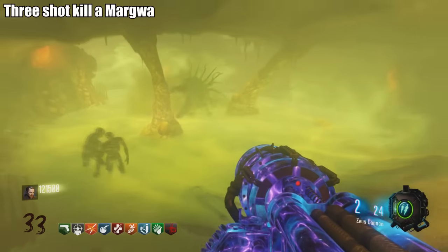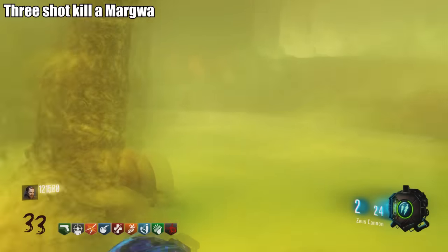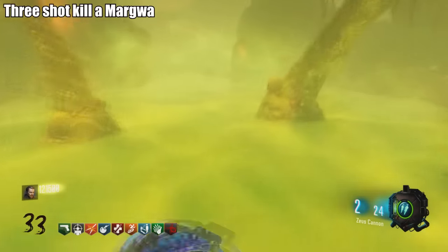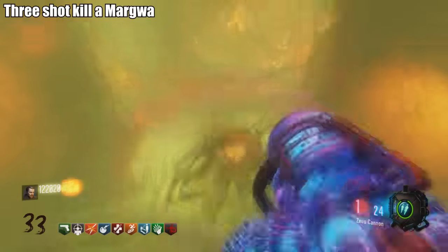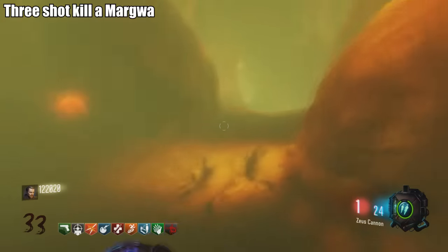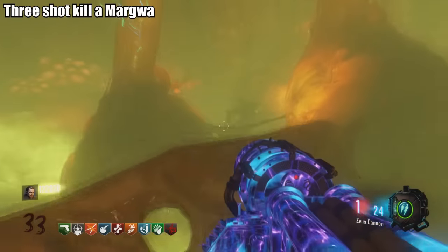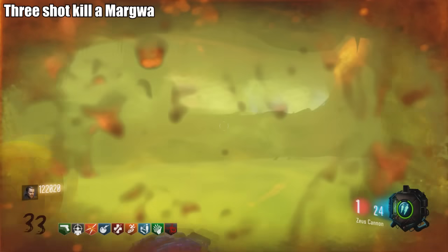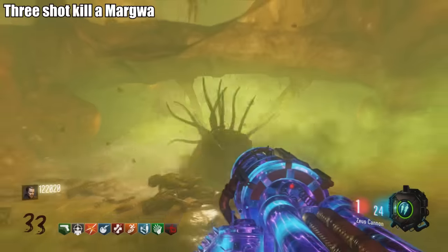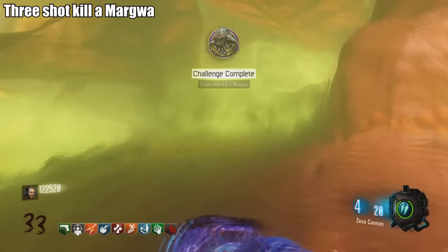Challenge: Three-shot kill a Margwa. This is tricky and was clearly designed for the Thunder Gun. You can't do any damage to the Margwa except for exactly three shots — if Widow's Wine or Electric Cherry hits the Margwa, that counts as a shot and you'll fail. Take your time, and make sure the Margwa's heads are open before shooting, otherwise shots don't register. I was on round 33 before completing this. With all three heads open, three Thunder Gun shots is all it takes.